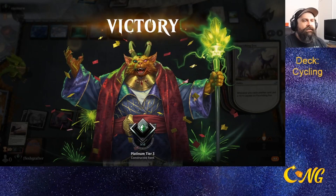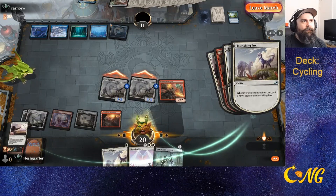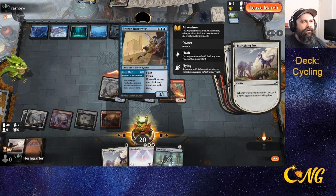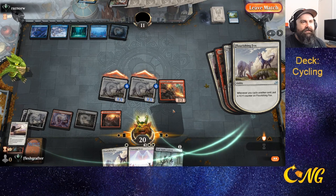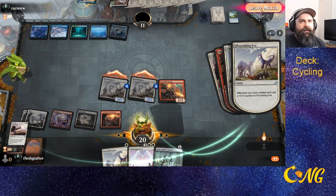The opponent seemed to pass the turn without any interaction, probably because they're holding only counter spells. The flash creature can't block ground creatures, so we ended up killing them with Flourishing Fox tokens. Stinger definitely put in value as well.